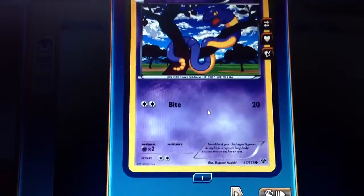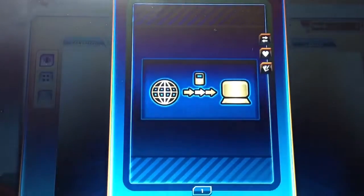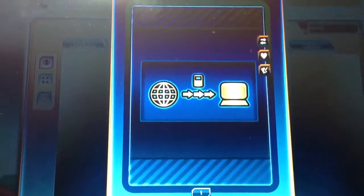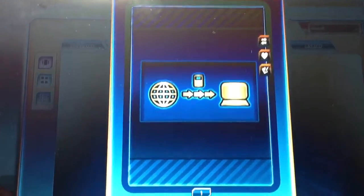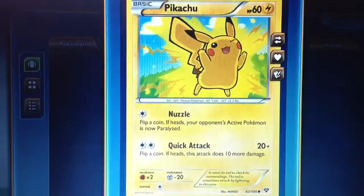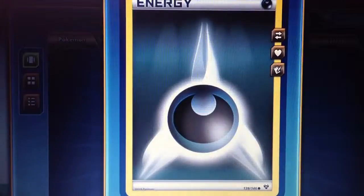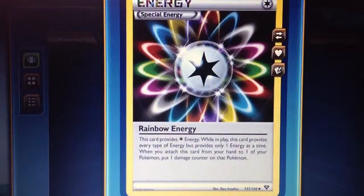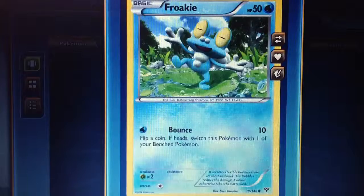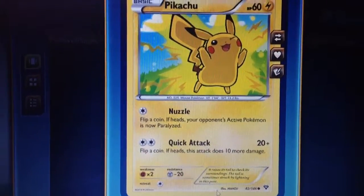In pack number one we have Ekans, Fennekin, and it's taking so long to load — oh, it's a Froakie. Then we have Pikachu, Staryu, Stoutland, roller skates, energy, and rainbow energy. Wait — the reverse was the Pikachu, Pikachu was the reverse.